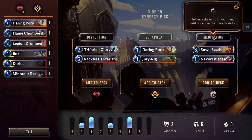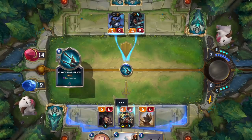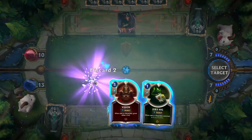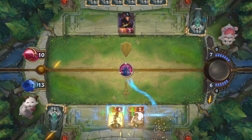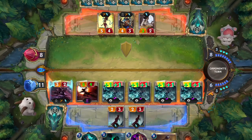The cards in each pick are bundled together based on deck archetypes. You might select Disruption to add stuns and recalls to your arsenal, or Scrap Heap for ways to cycle through your cards in search of the perfect play. There are over 20 archetypes to pick from, but over time you'll create a strategy that's entirely your own.